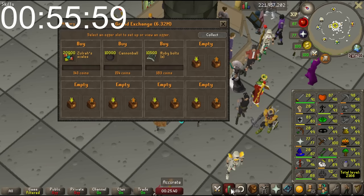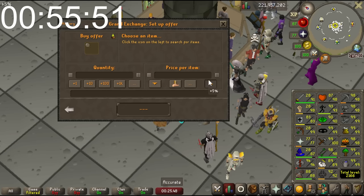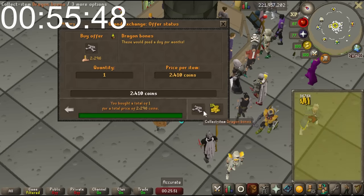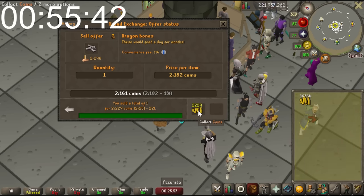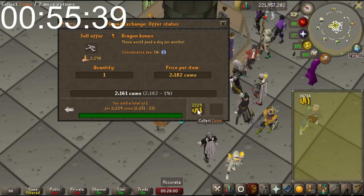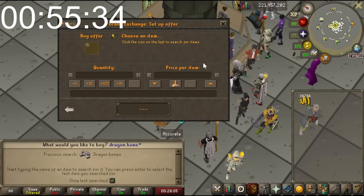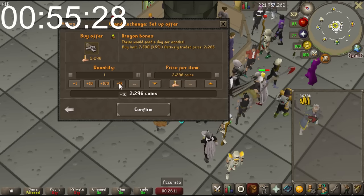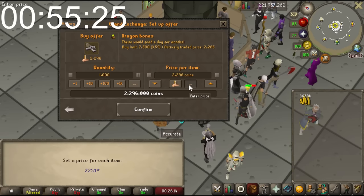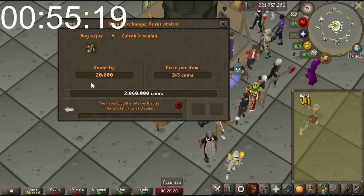Why don't we take a look at Dragon Bones? The margin on these - selling at 2296 and buying at 2251 - so you're looking at about 40 GP. It's a decent margin. I'll buy 1K at 2252. That brings us down to about a mill - that's everything.